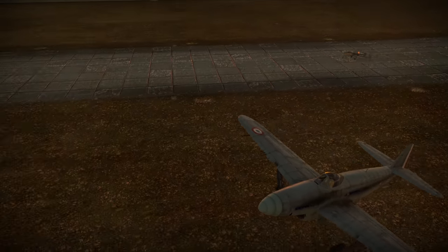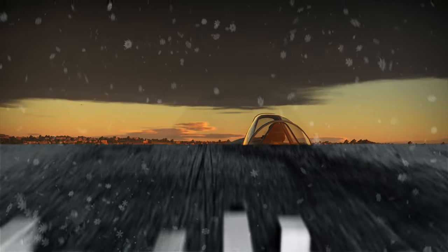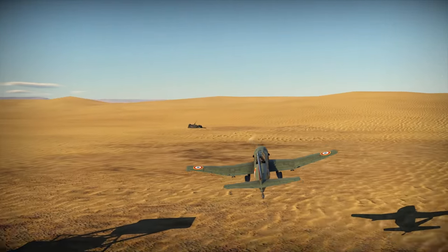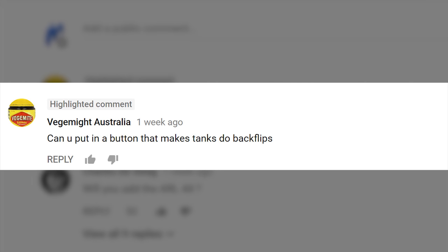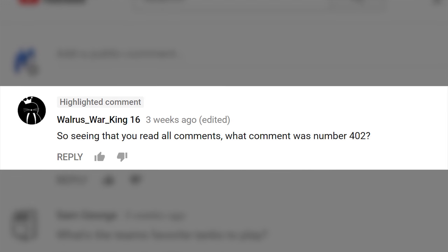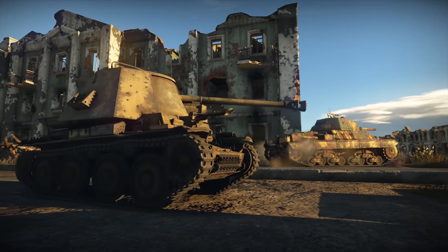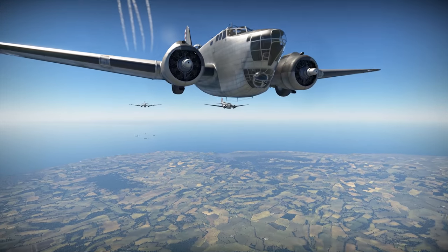Get ready for the traditional last part of our show — Hotline! Developers answering questions from the comments. The first question in our holiday hotline comes from Vegemite Australia: can you put in a button that makes tanks do backflips? We absolutely 100% can, but probably we won't. The second question is by WalrusWalking16: seeing that you read all the comments, what did comment number 402 say? It said Happy New Year and contained an ASCII picture of a cat. Even if it didn't, it now does. We used our own unique numbering system to answer that one.